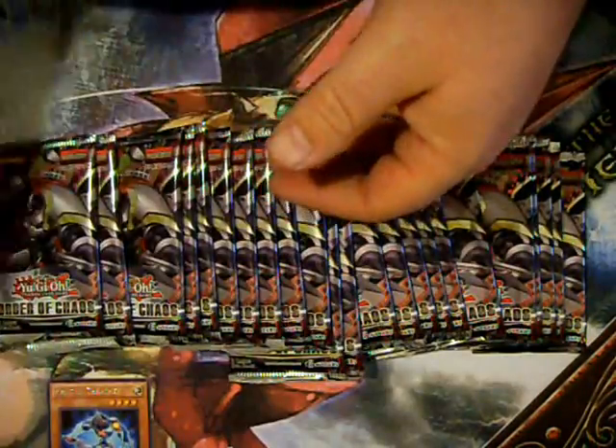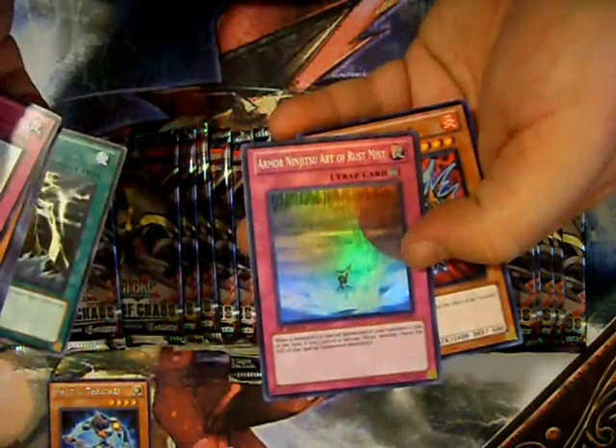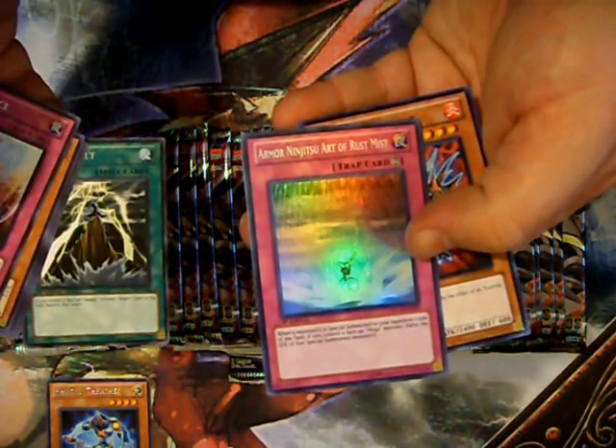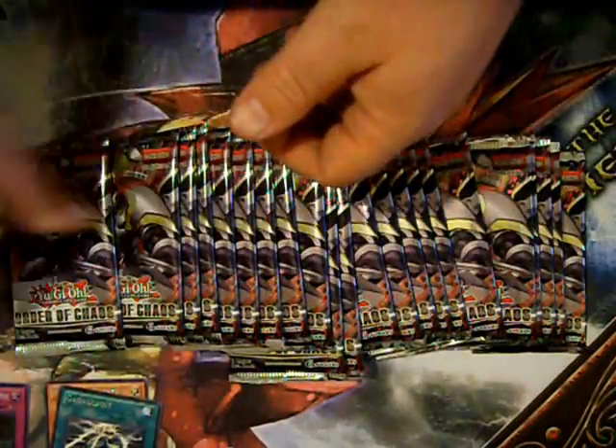Get rid of that box — there's all our packs, strung out all over the place. And we're off. First pack, let's see if we can get something truly awesome out of it. Just a rare. Looks like these are going to be all offset again, just like the last box I opened. I think we can skip right to the end — there's a Super Ninjutsu Art of Rust Mist. Crazy that they're way down at the back.